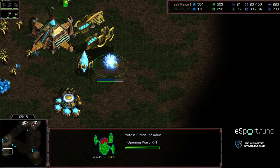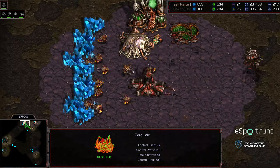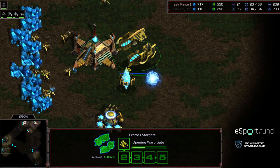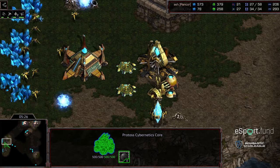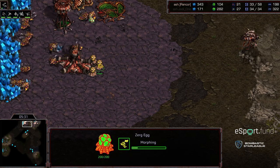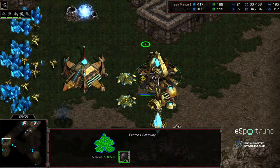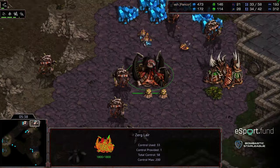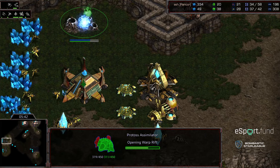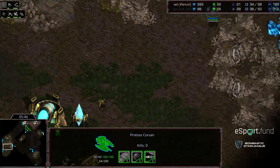He's dropped a Citadel of Adun before that first Corsair — that is brutal. So the Spire is going to finish, and this Corsair is going to be later than it might have been otherwise. A pylon being built at that natural expansion. Mutalisks, five Mutalisks in production already. The Zerglings clearing the way a little bit. Second gas is up. Rancor looks like he wants to go for a long-term dedication into Mutalisks in the mid-game.